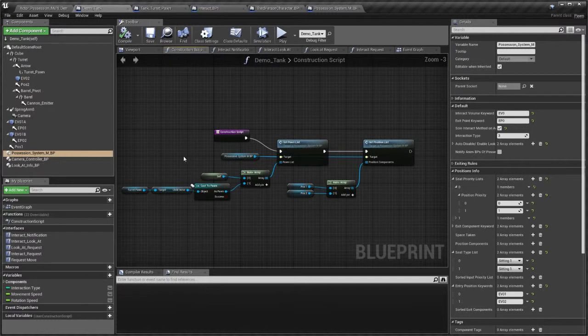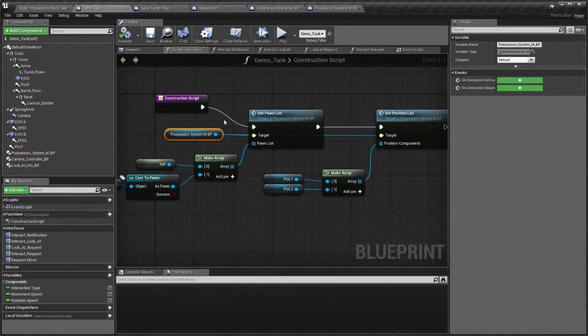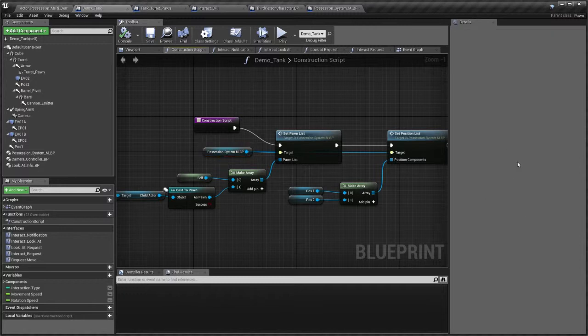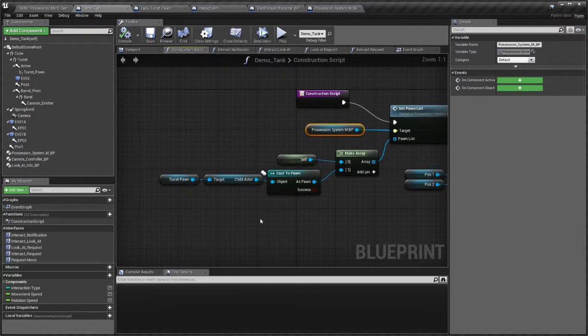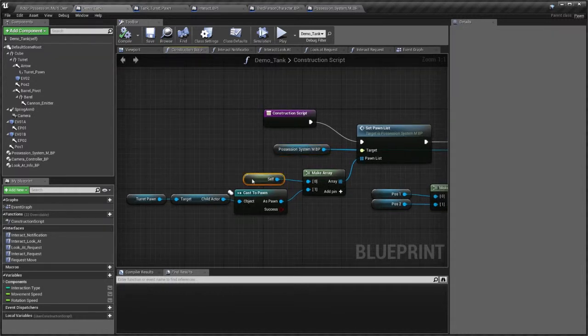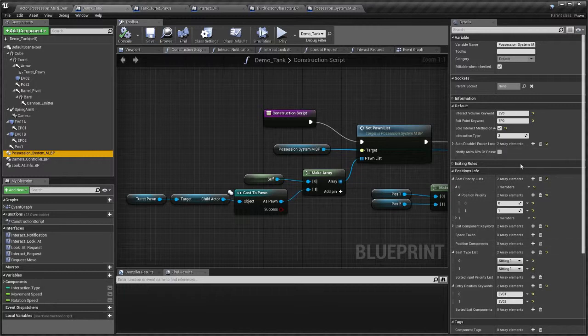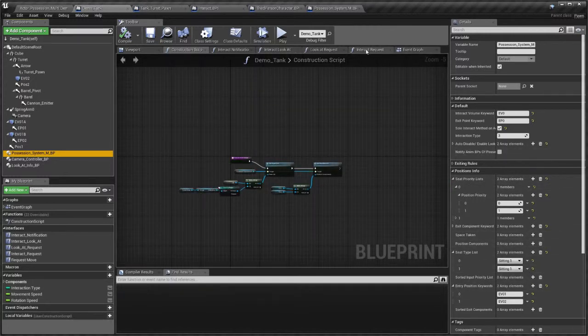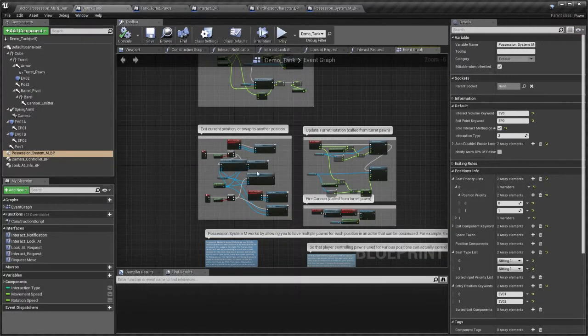Another important thing you'll need to do is, under the construction script for one of these actors, set up the pawn list and position list in the construction script. Since you cannot reliably make references to actors in the side details window, you need to plug these in via Blueprint, during runtime, or similar. In this case, the tank actor itself is the first pawn for position 0, or the driver's position, while the turret pawn — which is a child actor — is position 1, or the turret position. The possession system will keep track of who's where and all that, so by simply sending it requests to move around, exit, or swap location, you can have everything managed by this system.